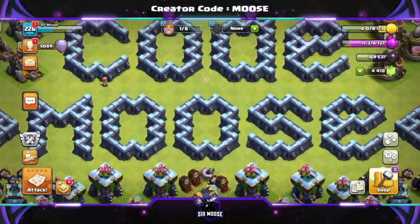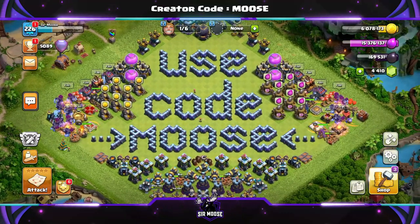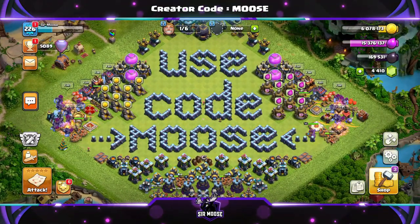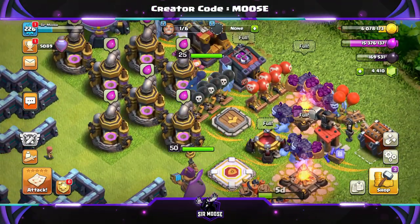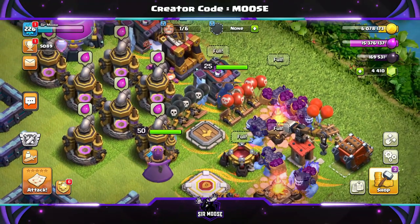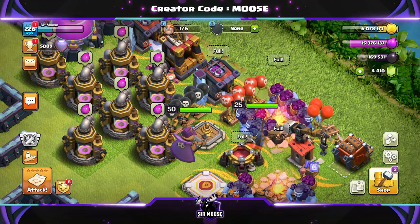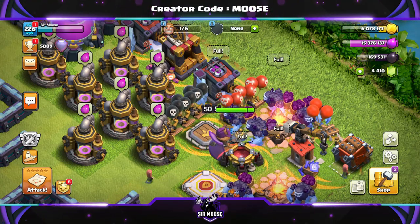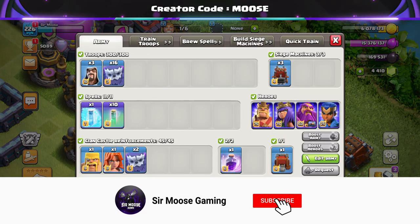Hi guys and welcome to the channel! If there's one piece of advice I could give to any Town Hall 13 player, it would be that you need to learn this attack strategy — the Royal Champion invisibility walk. It is absolutely amazing. I put together a quick video today giving you a general overview of the invisibility walk and some quick tips for you to take away and try.